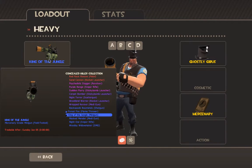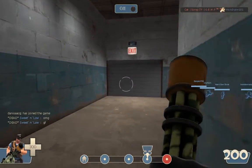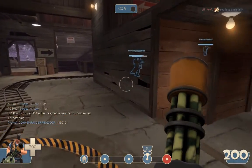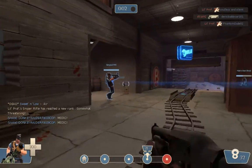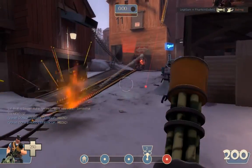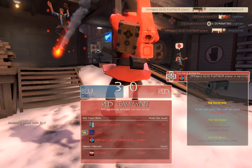This is called King of the Jungle. I could have gotten Red Rock, Sand Cannon, Psycholytic Slugger, Purple Range. I would like to get the Purple Range — Night Owl too. If you guys want to suggest any more unboxes, if you like doing YouTube videos, I suggest doing unboxings. People these days in TF2 are just nutty.